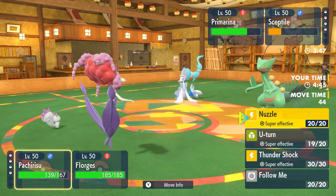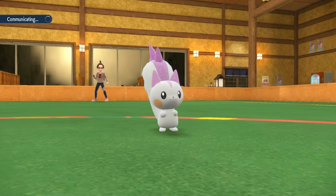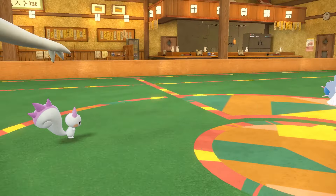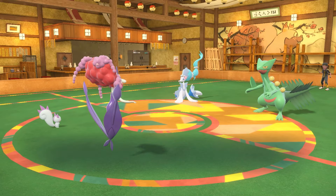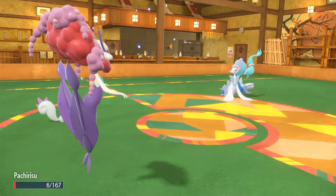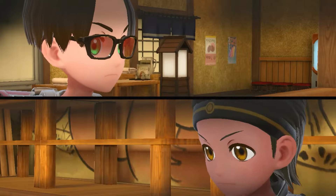No! Pachirishu and Florges, you guys have to clutch up right here! We're going to Pollen Puff — this should get rid of Sceptile. I forgot this thing has Unburden! Leaf Storm comes out onto Pachirishu doing good damage, but we get rid of Sceptile. I need Pachirishu to just soak — beautiful, soaked one! I'm going to Nuzzle and we're going to Moonblast — I think we win this. Battle cancelled! I was about to cry — GGs!